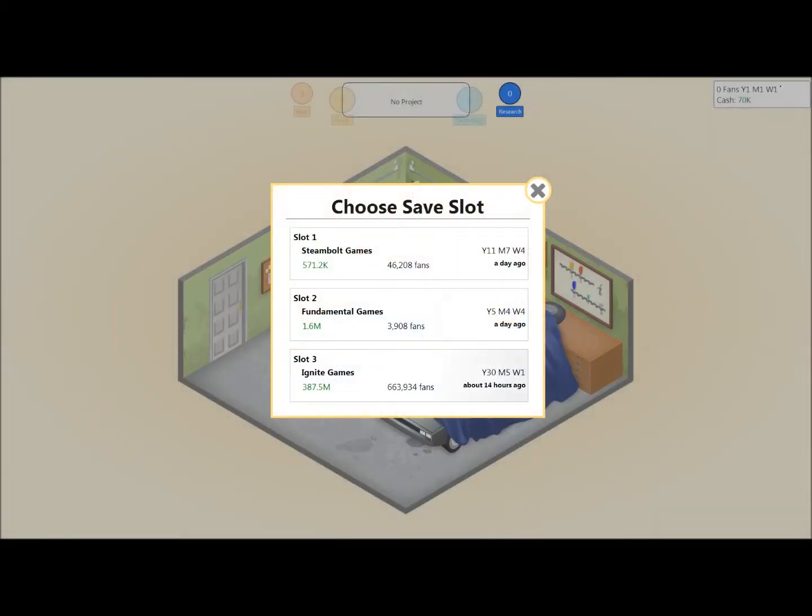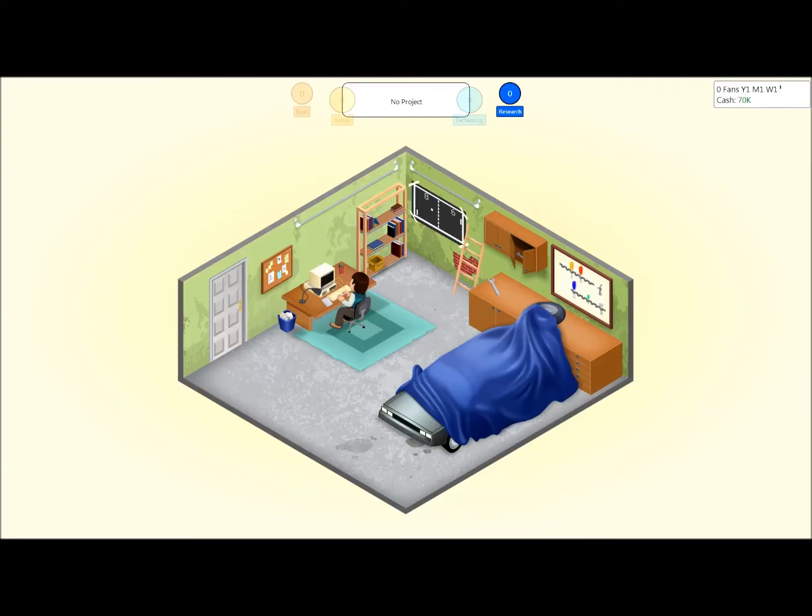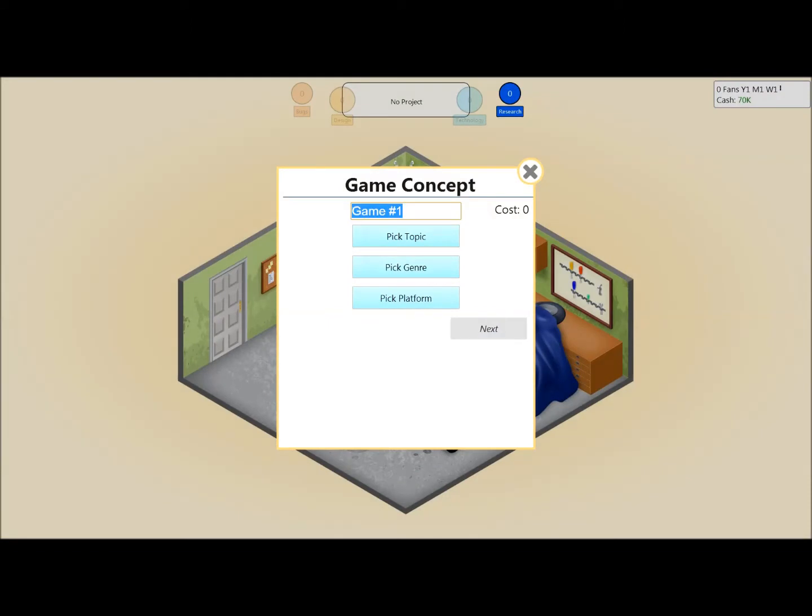Game Dev Tycoon is a business simulator, strictly speaking, with some RPG elements considering that you have the progression of your own main character, your own CEO, as well as the people that will eventually work for your company.